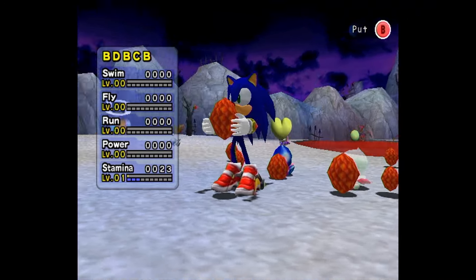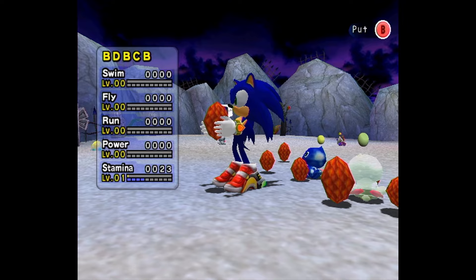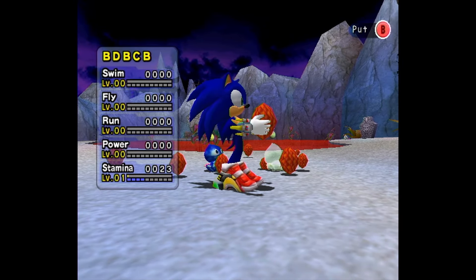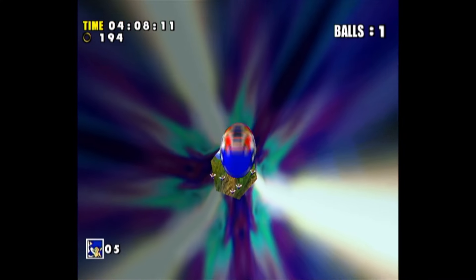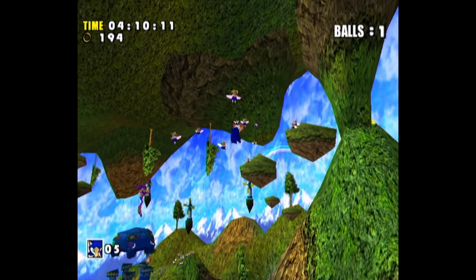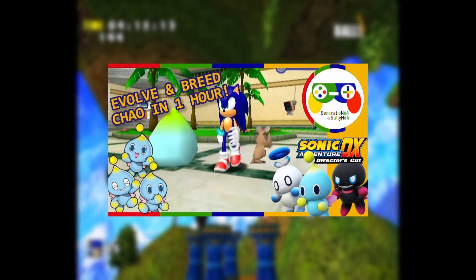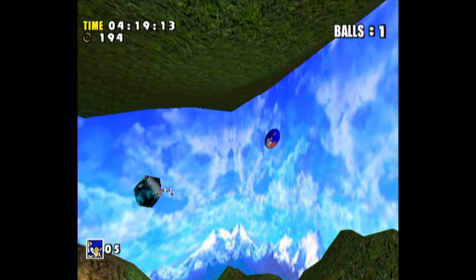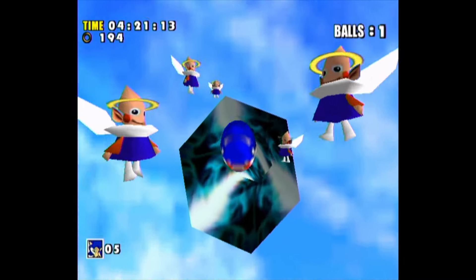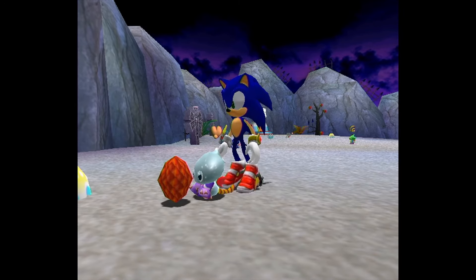While Chao age with the passage of time regardless, they don't actually begin to die until after they've evolved. So the more you feed your Chao as a baby, the longer it will live as an adult. If you've watched our guides on faster evolution, you know that you can actually force-speed your Chao to evolve it faster, which effectively means you're starting the countdown to its death faster. And the reason why that works has to do with that other hidden stat called magnitude.